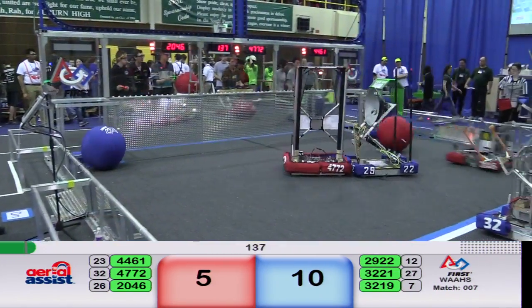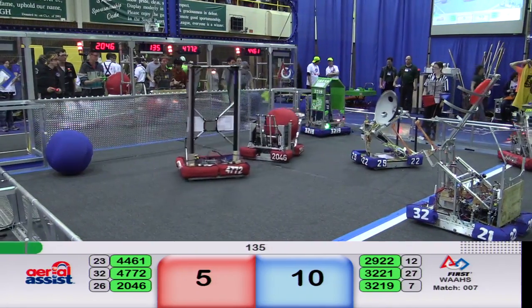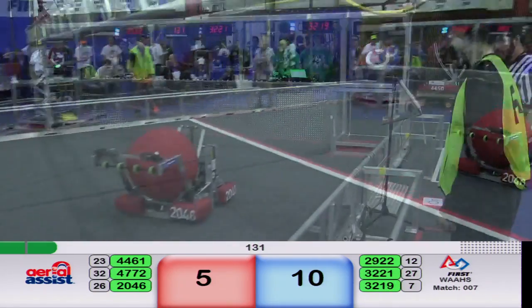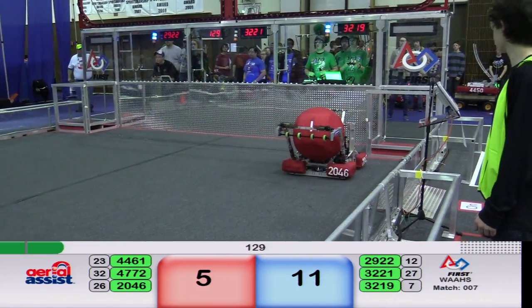Moving to Tallyoff, your score is 10 for the Blue Alliance, 5 for the Red Alliance. 32-19 now finishes with that autonomous ball, puts it in the low goal for a point. It's 11-5.